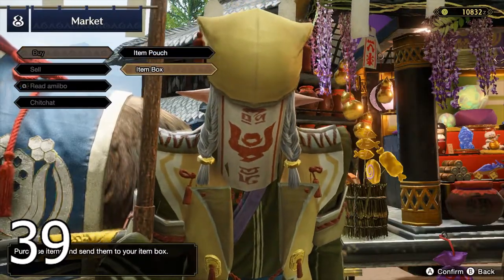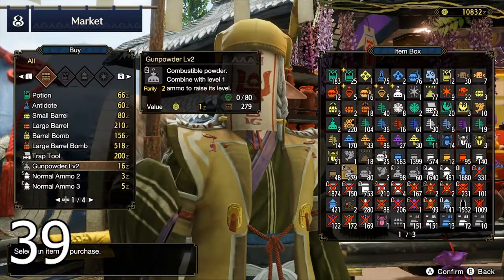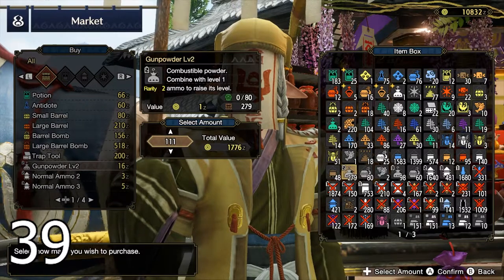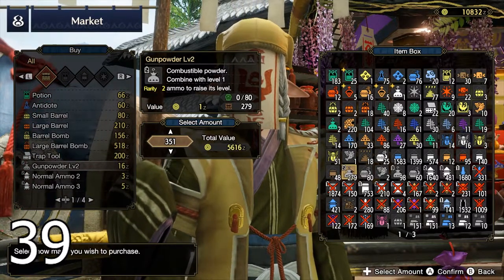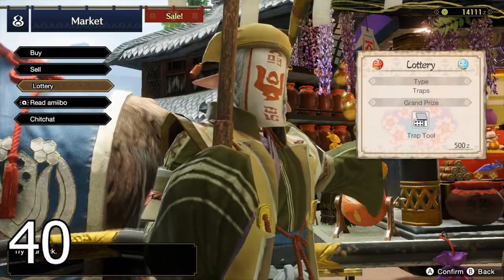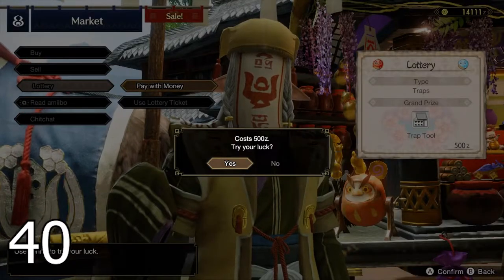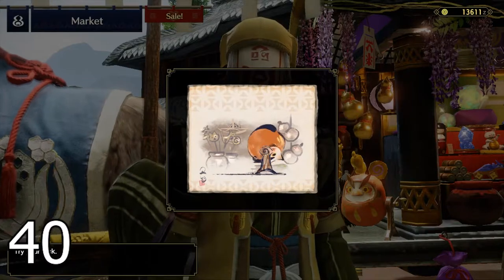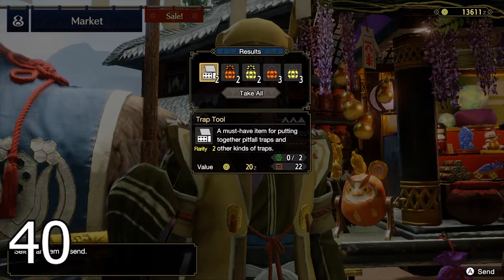When buying from the market, always select the item box option — this sends items directly to the box so you can buy in bigger quantities. If you need to equip any purchased items, use one of your item loadouts. From my testing, playing the lottery at the market has been worth the 500 zeny, as it can give you items worth more than the cost of the ticket.